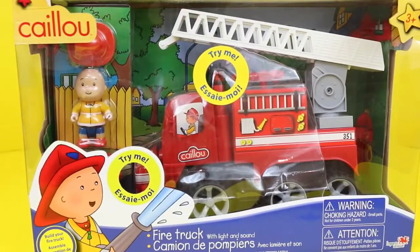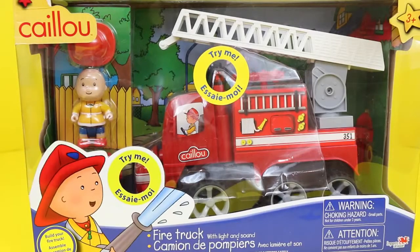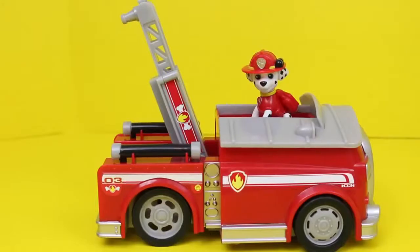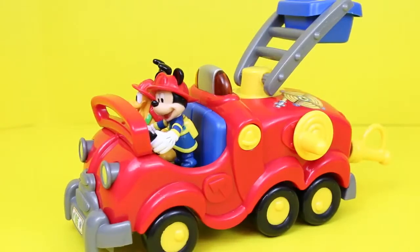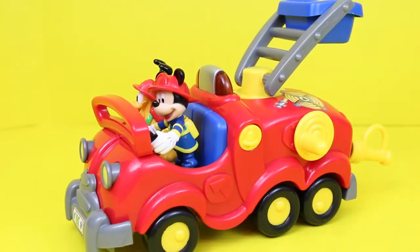Peppa Pig has several fire trucks to choose from. The first one is this Caillou fire truck, which you actually build. The second fire truck is from Paw Patrol, featuring the Dalmatian Marshall. And the third truck is this Mickey Mouse Clubhouse fire truck.